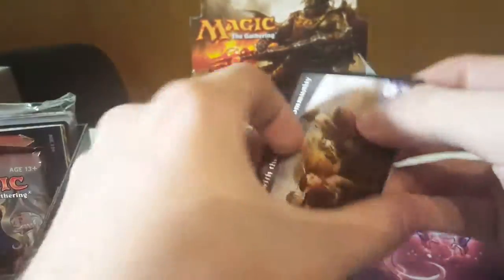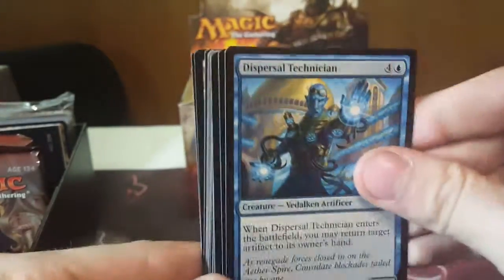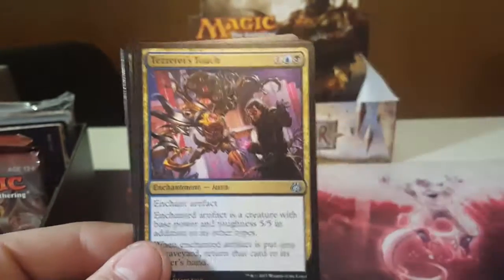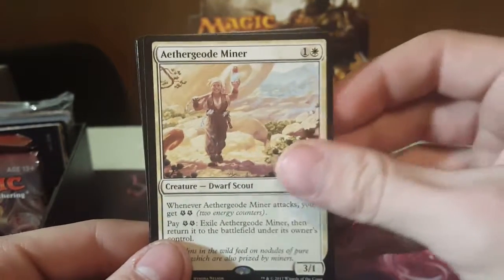Pack eight. Come on, something good. Oh, a shock finally — that's it. Renegade Map. Onto our uncommons, and our rare: Aether Drone and Minor.